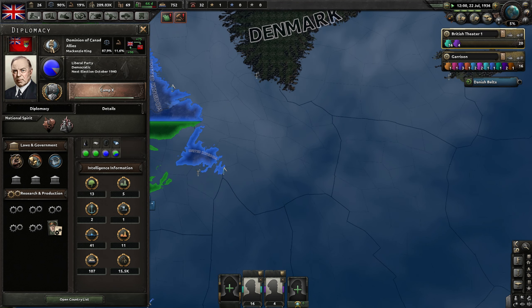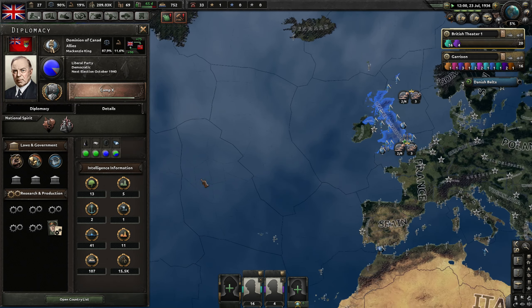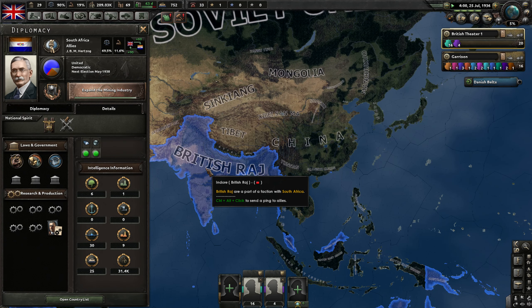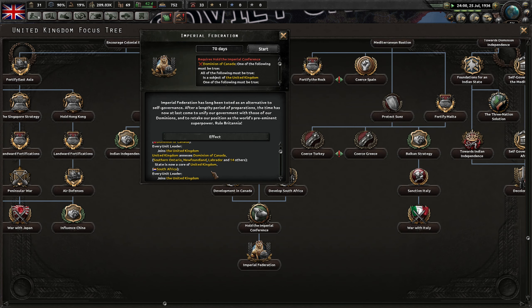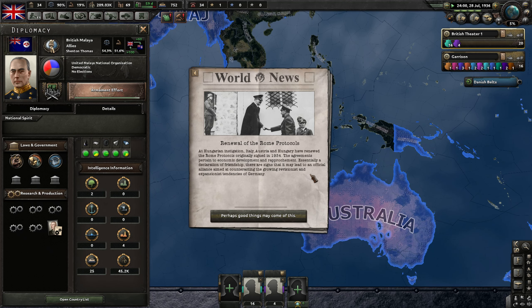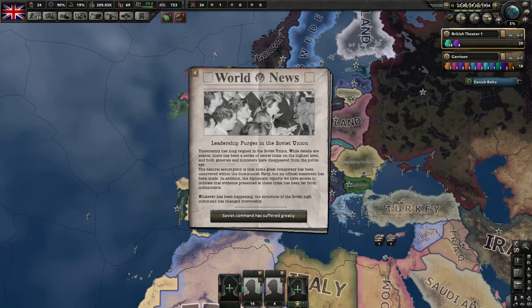If I just take a look at Canada right now — five and eleven — it's not that many factories, but if we add all of these nations up, we've got some civilian factories as well. I think the British Raj, I don't know exactly what happens to them — they don't join us, do they? But Australia and British Malaysia do. Collectively we're talking like 30 to 50 factories, plus all the resources there.